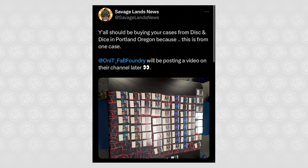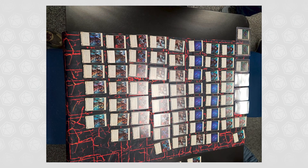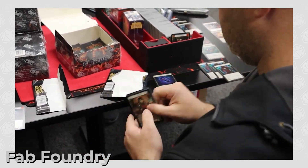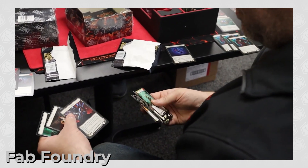Boy, I was wrong. The next thing that popped up on my timeline is the tweet that really started all the conversation properly, by Savage Lands News, who said, 'Y'all should be buying your cases from Disc and Dice in Portland, Oregon, because this is from one case. Fab Foundry will be posting a video on their channel later.' For anyone who can't see that photo properly, that's 61 legendaries and six fabled. That is the most ridiculous pull rate I have ever seen. I waited anxiously for Fab Foundry to post their video, and the following day they posted it showing the actual case being cracked and all of these legendaries coming out of nowhere. I genuinely don't think anything nefarious is going on here — these packs were being cracked directly from the box.